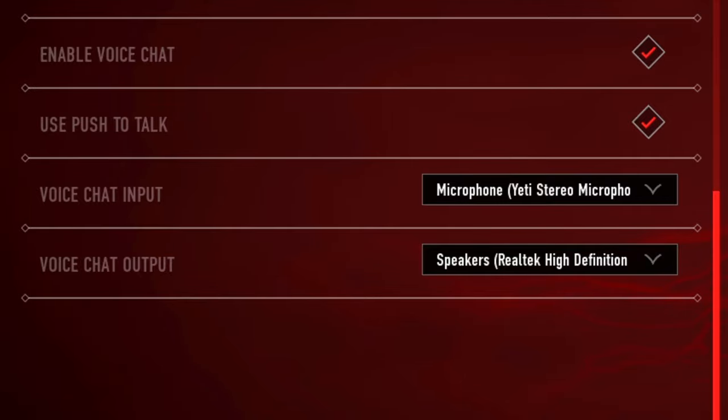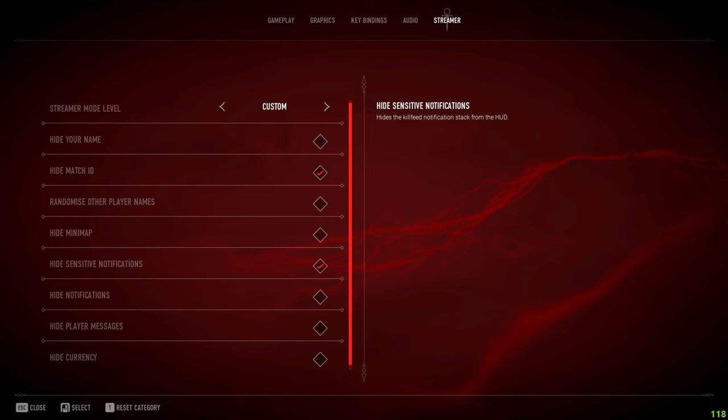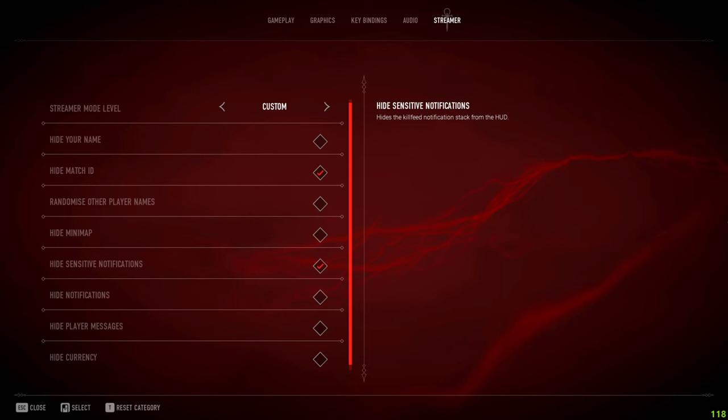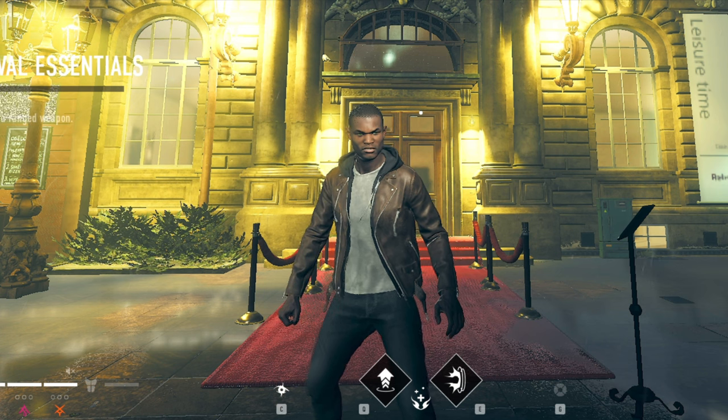Voice chat input is your mic and output is your headphones. If you're a streamer and don't want stream snipers, check the boxes for things you don't want shown. However, I don't recommend hiding the minimap — it shows where the storm is going, where gun shops and medic shops are, and where enemies are, so don't turn that off whether you're a streamer or not.